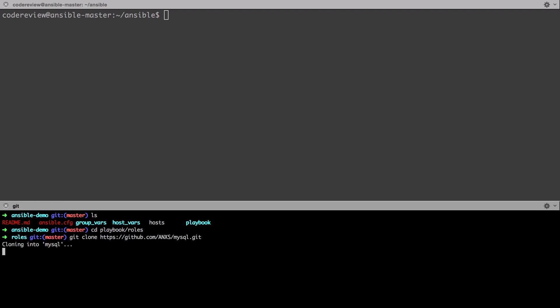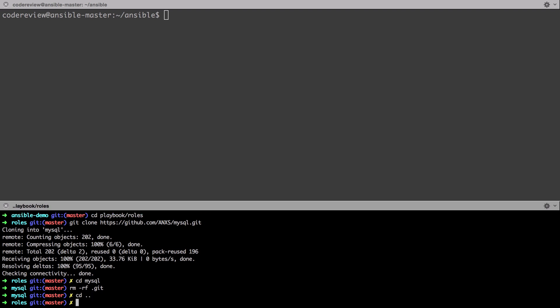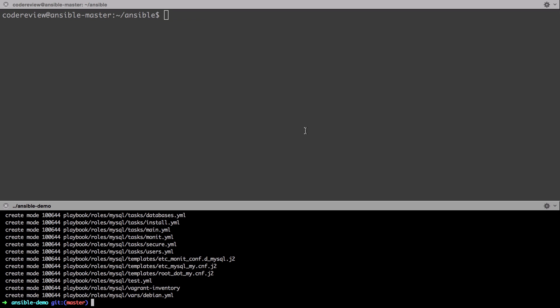I'm going to jump into the MySQL role directory and do an rm -rf .git — just to remove the git repository that's in his repo. I don't want that because it's going to cause conflicts and make keeping the role up to date more difficult. Using the Galaxy way is probably best practice, but this works for me. Let's do a git status, then git add — I'll just say 'MySQL role'.